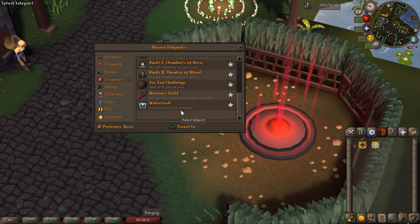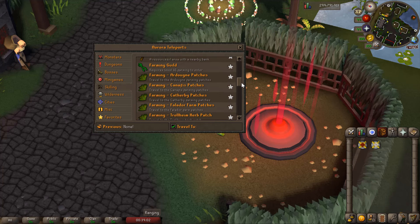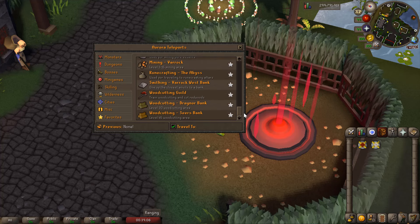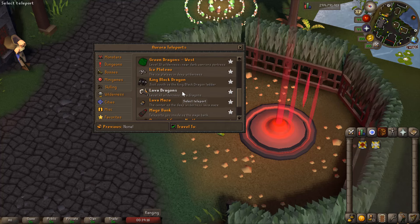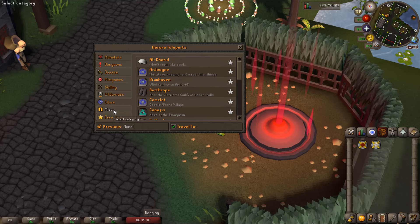Of course there are water skills, winter dots, and let's check out the skilling teleports - all the agility teleports, farming locations, fishing teleports, hunter, mining, woodcutting. For wilderness: Booty Bay, Chaos Temple, Demonic Ruins, Ferox Enclave, all the green dragon locations, Mage Bank, Revenant Caves. Oh my god, this is insane. I can't wait for release - May 18th, mark it up in your calendar right now.